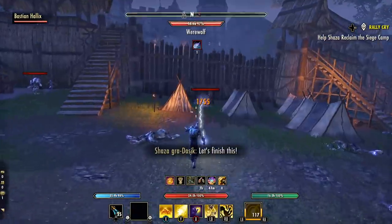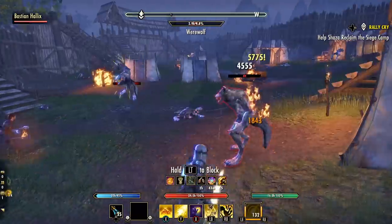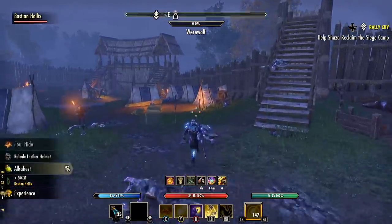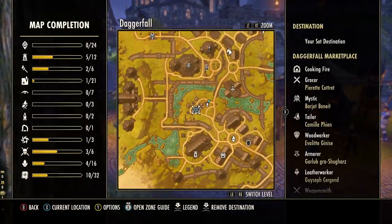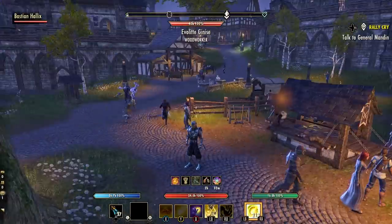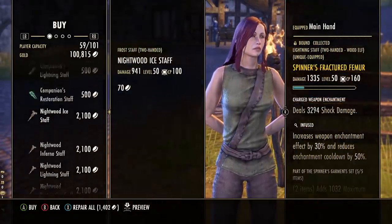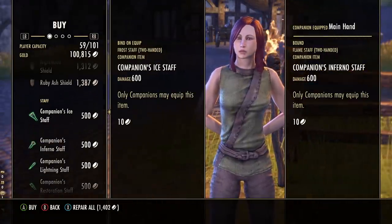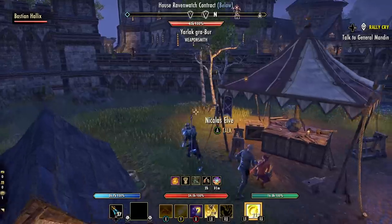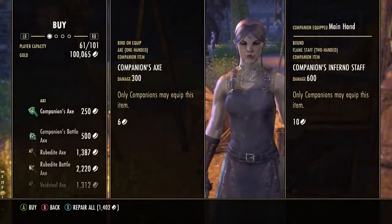You can still mix and match armor weights on your companion and get different passives depending on the weights, which is good for your final build — but keep in mind you can't level more than one armor skill line at a time like you can on a player. If your companion came with medium armor but you want them to be a tank, most towns have basic gear merchants that also sell companion gear in white quality — heavy, medium, and light armor as well as weapons and shields. I recommend picking up the weapon and armor pieces you want right away so you can start leveling those skill lines as soon as possible.